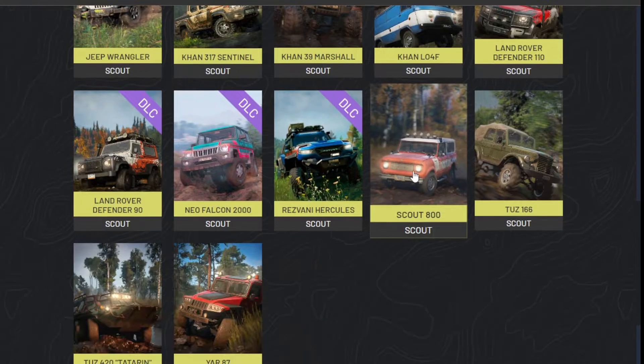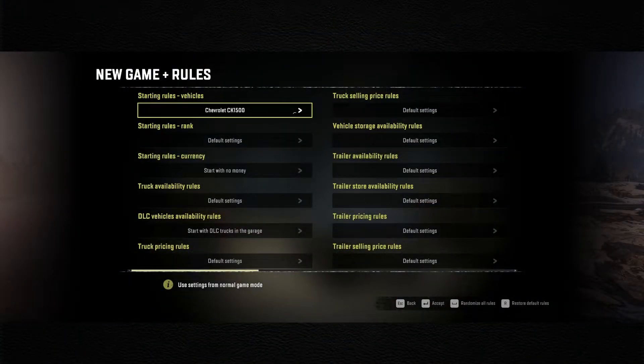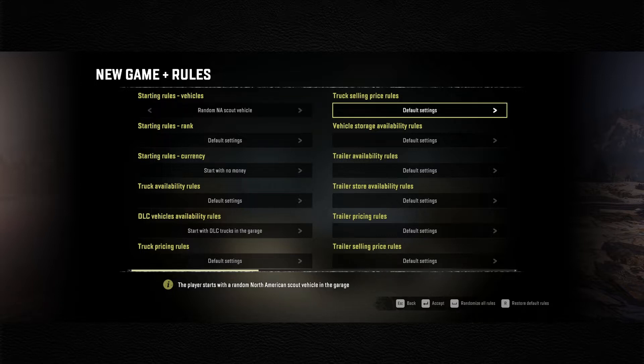Here's the downside - here's the roll of the dice: we could possibly get the Scout 800, and I'm setting myself a rule for this new series that I'm just not going to use the scout at all. But we could be forced into it. So that's why we're just going to make that selection - random NA scout.